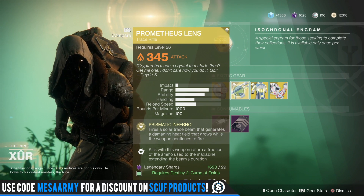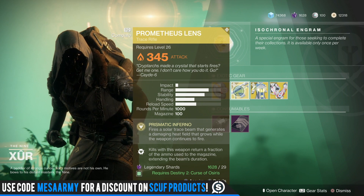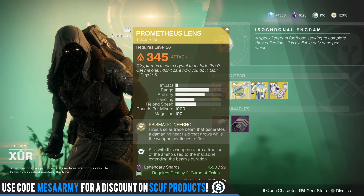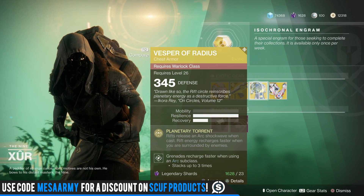I think they also buffed the ammo in it. It fires a solar trace beam that generates a damaging heat field that grows while the weapon continues to fire. Kills with this weapon return a fraction of the ammo used to the magazine and extend the beam's duration.